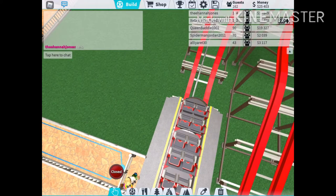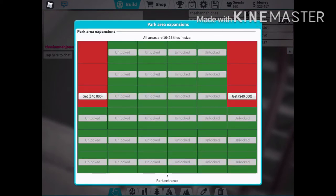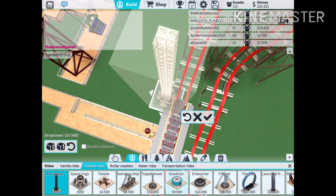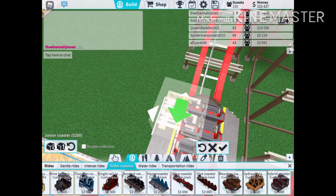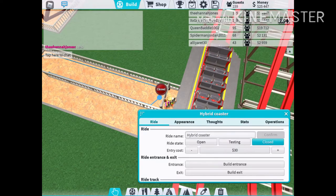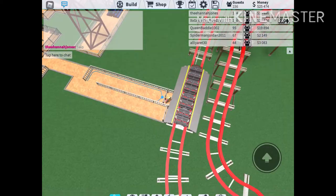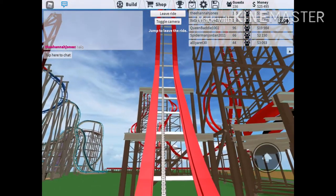Welcome to another Theme Park Tycoon video. This time there's a new update to this game — look how much land there is! And I got a new roller coaster. Look, hybrid coaster was not there before. The orange one was the last one. First person.